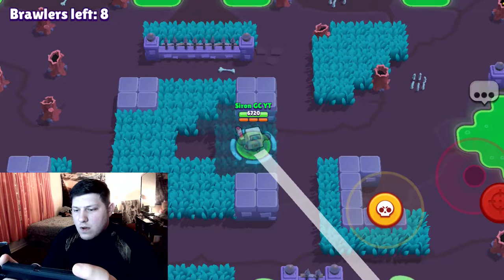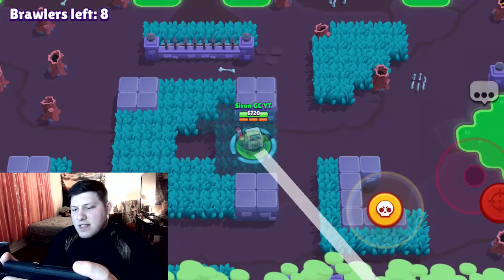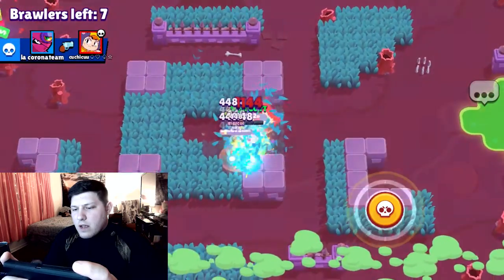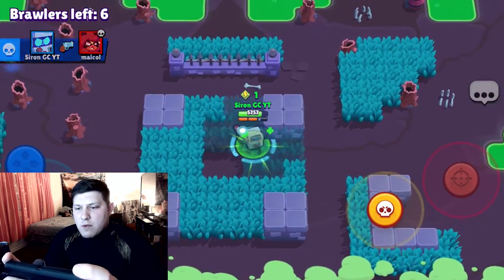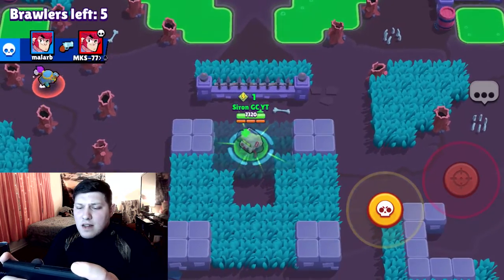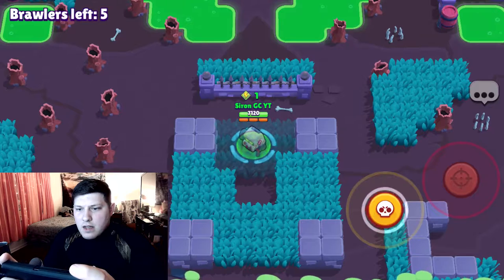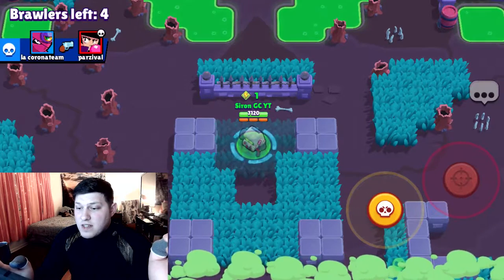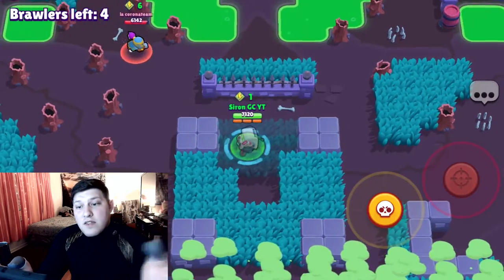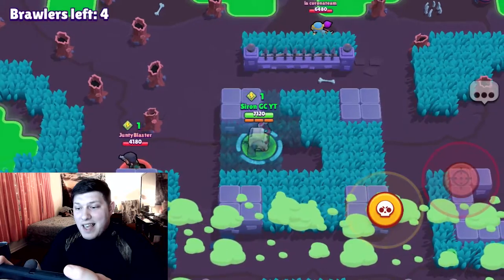Did she go around? Because I don't want to just give it up if she went around. All that trouble for one gem and she's just gonna give it to us — I really appreciate that. So after the last match I lost five trophies and we need six trophies now. Third place will get us that, so I am content.